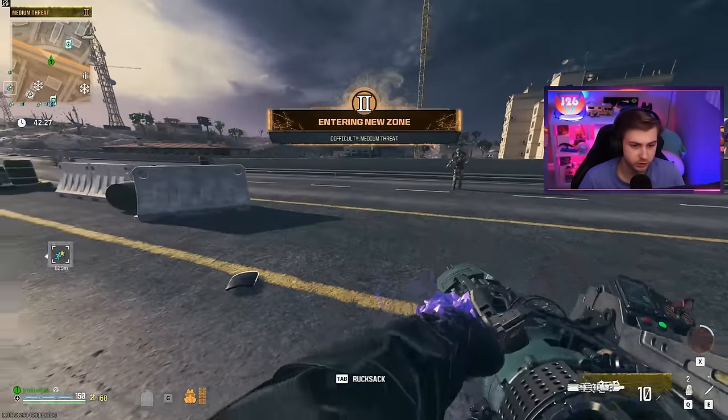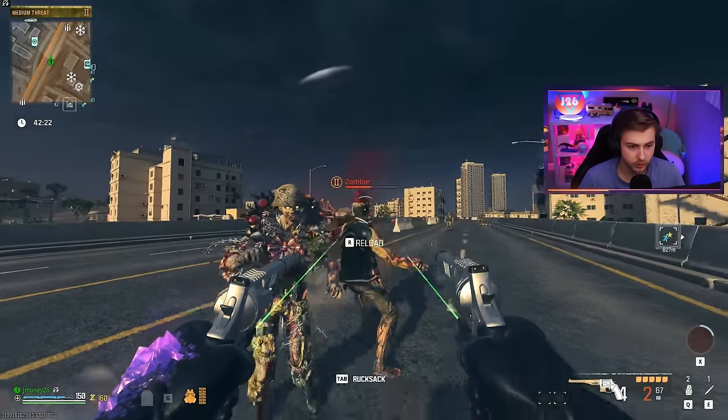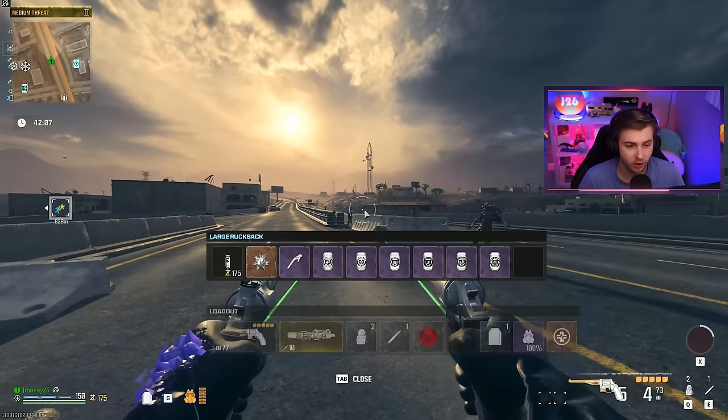Let's go to the tier two zone and see how these do unpack-a-punched against a zombie. Oh, these are tier two zombies. Was that about a five or six shot kill? Not the greatest, but these also aren't upgraded at all.